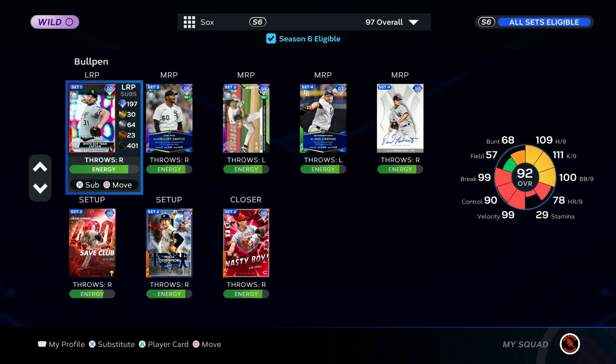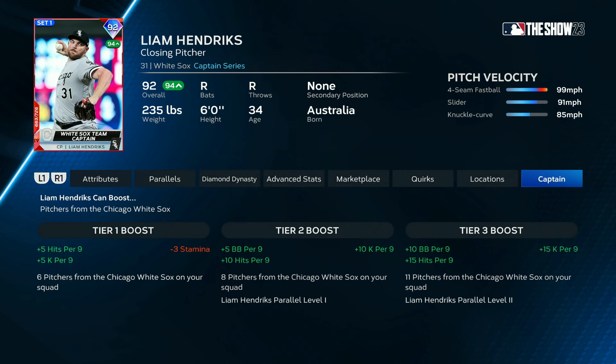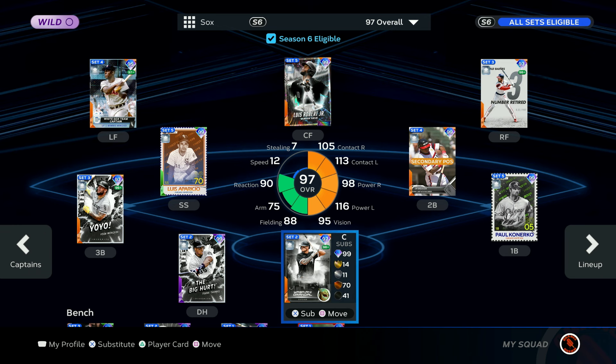This is the only spot on the theme team I allow non-White Sox cards — in the bullpen — because I have to actually be able to win games. We're going to be at full strength today because we're going to have our only 99 starting pitcher, who also happens to be our only parallel five on this team. He's going to get the start. We've got our fully assembled theme team debuting Paul Konerko.